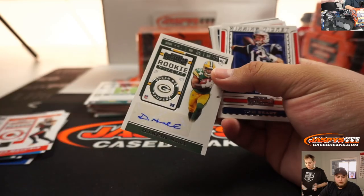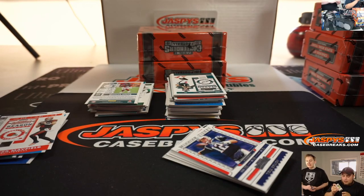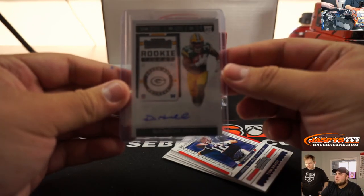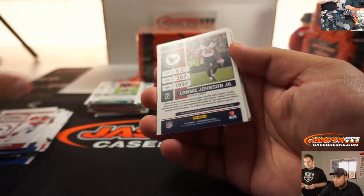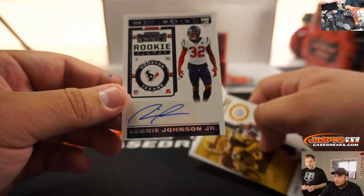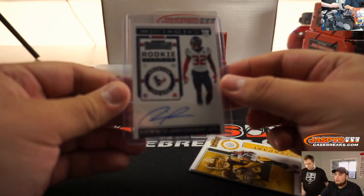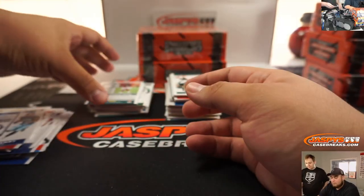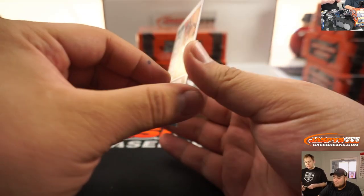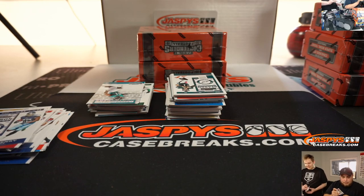Darren Hall. Some of these are short prints, so even some of the scrubs may sell for more because they only make 10 sometimes. And then they also have the jersey variation - white and dark, home and away. That's where you're going to hear some rookies you've never even heard of. Lonnie Johnson Jr. for the Texans. And Marcus Green for the Eagles - I didn't even know he was an Eagle.